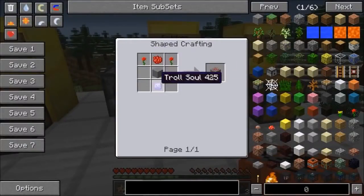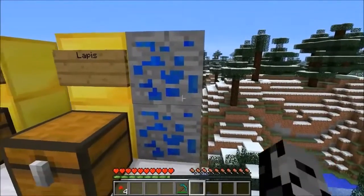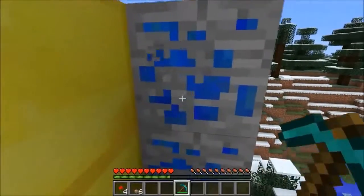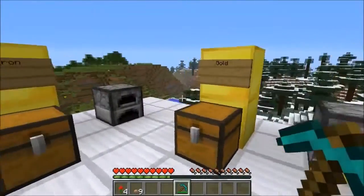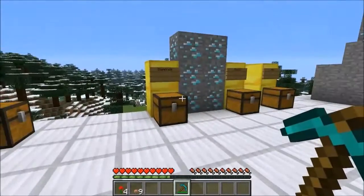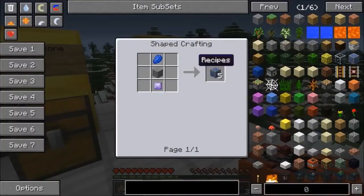Next is troll lapis. When you mine it, instead of lapis lazuli you get mushrooms. These troll you the second you mine them — not when you put them in a furnace — which is brutal. You could think you have a whole stack of fuel and find out you have absolutely none. The recipe is a bit surprising because you actually need real lapis to craft it, along with stone and a Troll Soul, but you get five of them.